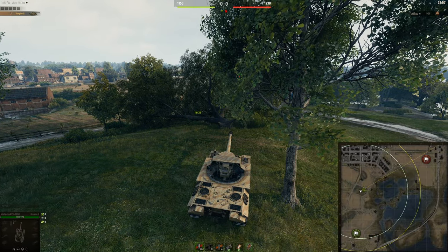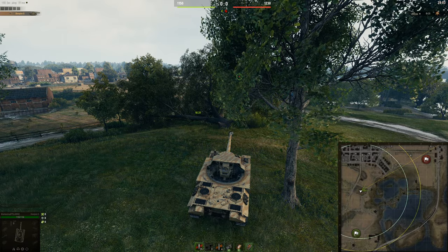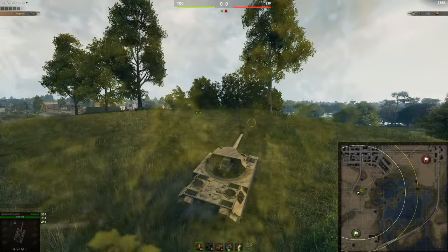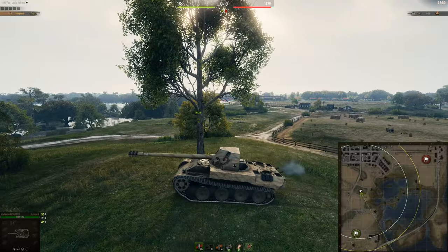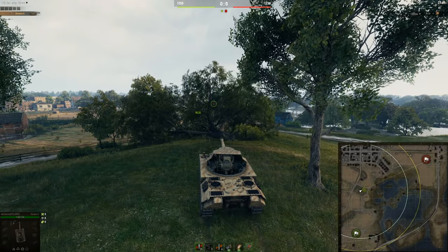Knocking this tree will tell the enemy there's someone there so they might start blind firing it, but honestly they're going to be blind firing anyway. Whereas you can get a shot off and then back off instantly. As soon as you fire, you're probably going to get spotted no matter what, so always take that into consideration. Those are the two spots I'd recommend at the start for this side of the map. Let's switch over to the other side and finish off this map guide.